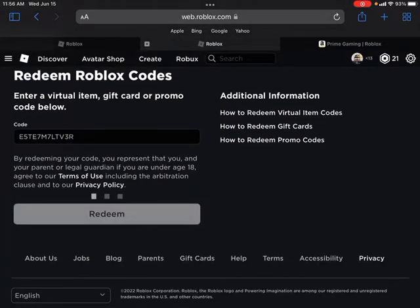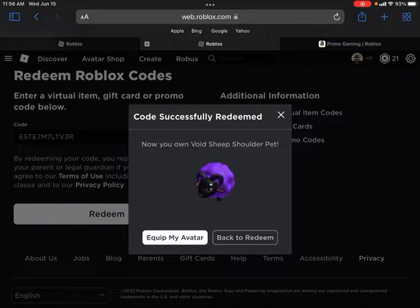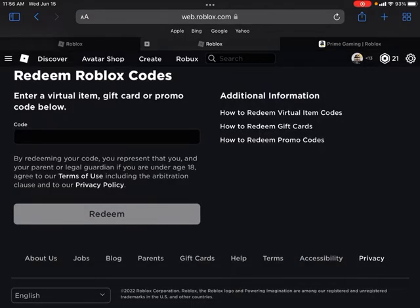And now I own the Void Sheep shoulder pal. Just so you guys know, you can only get this until August 17th. And this will actually give you bonus rewards in World Zero, just like the Nomad Bungle for Arsenal. Hope you guys enjoyed the video. Peace.